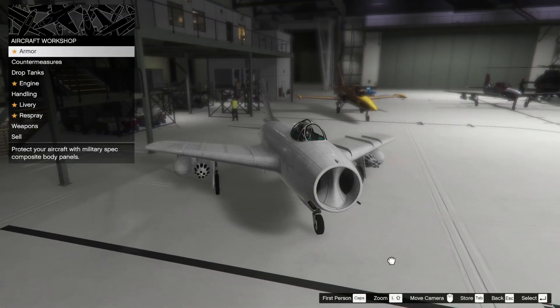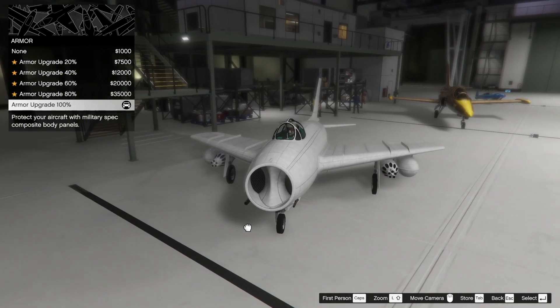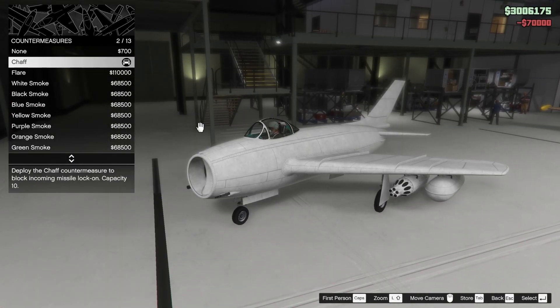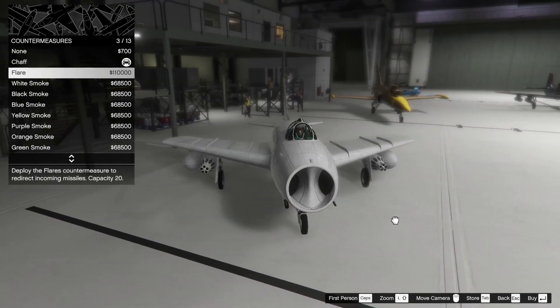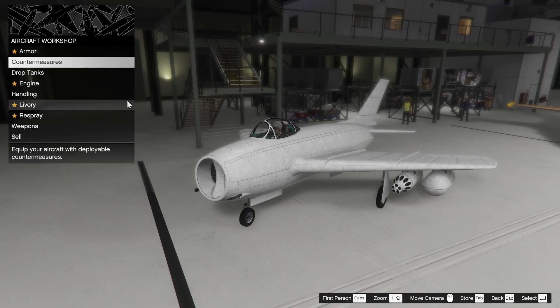So we're going to go ahead and customize this — I did change it to white for the sake of the thumbnail because it does come in gray. But first up we're going to do our armor to 100. For countermeasures we're going to throw on the chaff, because I think blocking missile lock-on is a little better than blocking actual missiles. If they're fired at you, you just try to outrun them, unless it's an oppressor with 20 missiles anyway.